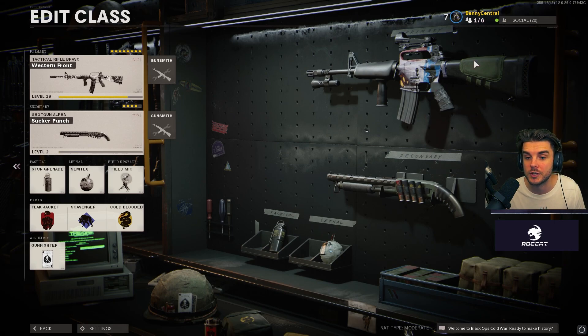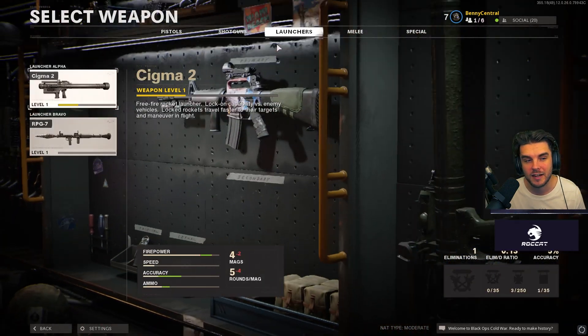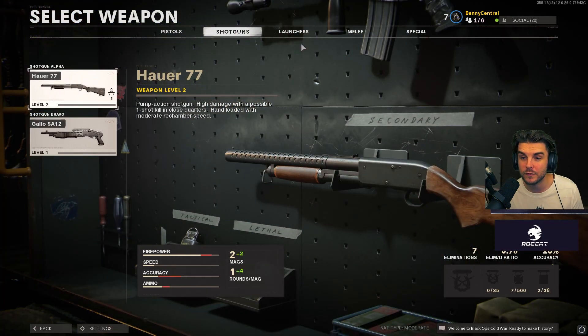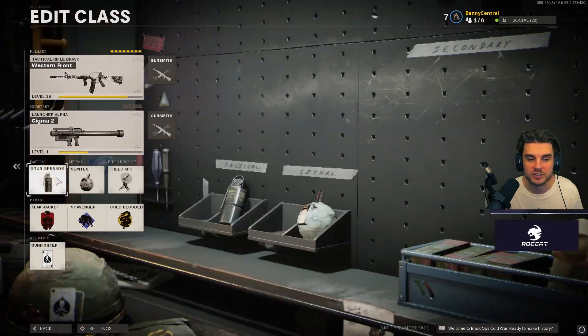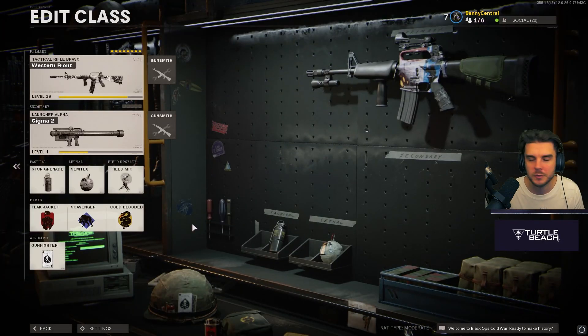This is actually what I've managed to get my highest gun streak with — I think a 23 or 24 on stream in the tournament. For the secondary I'd go for a launcher, or a shotgun if you're inside tight spaces like on Checkmate. If you want to help your team, go for the Sigma. Then I've got Stun Grenade, Semtex, Field Mic, and Flak Jacket, Scavenger, Cold-Blooded so I don't get killed by choppers. That is my M16 setup — those were my two best class setups in Cold War right now. Let me know which ones you'll use in the comments, subscribe if you're new, smash the like button, and I'll see you next time for more Cold War and Warzone. Bye!